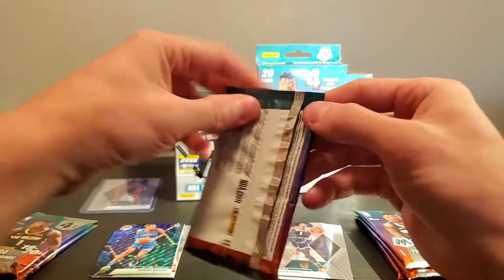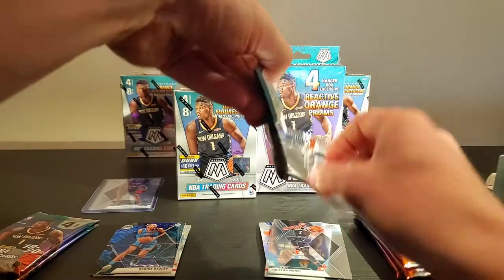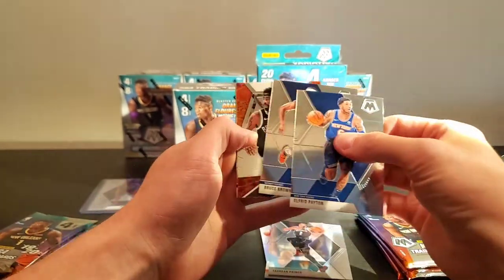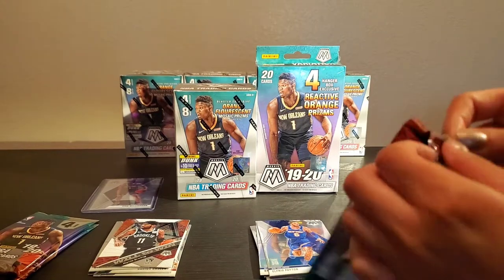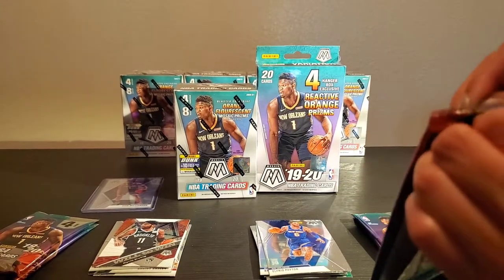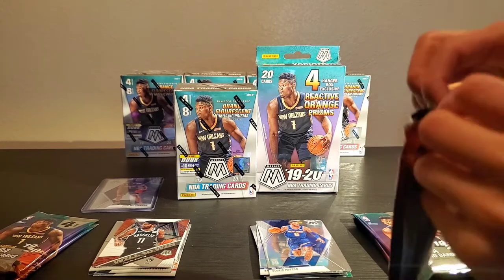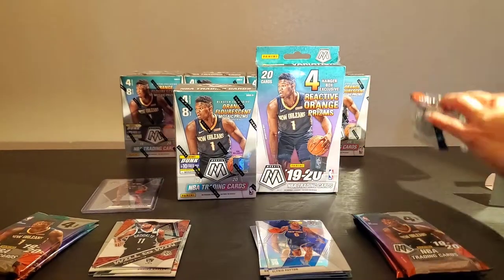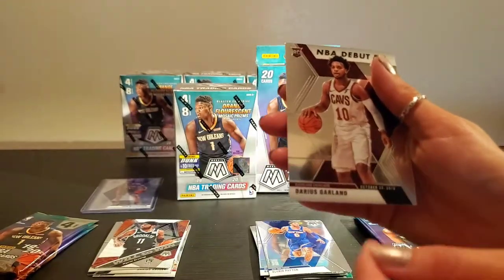Pack number two for me. Let me open it from the bottom so I can see the back card. We got Alfred Payton, Bruce Brown, Kawhi — Will to Win — and Steph Curry regular MVP. Alright, next pack. We got Jokic, Pascal Siakam, old school Amar'e Stoudemire, and Darius Garland NBA Debut.